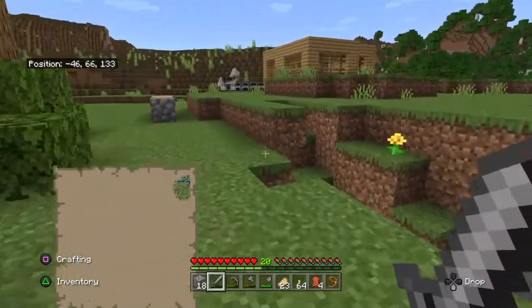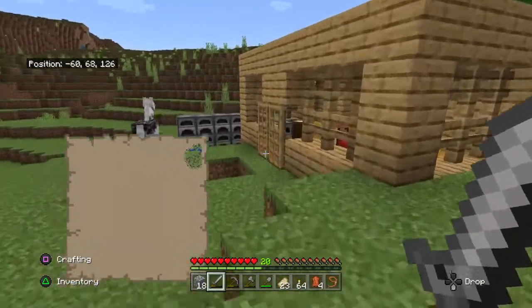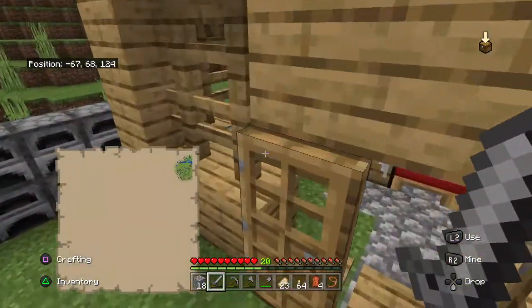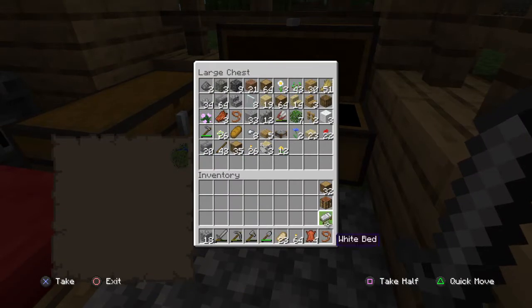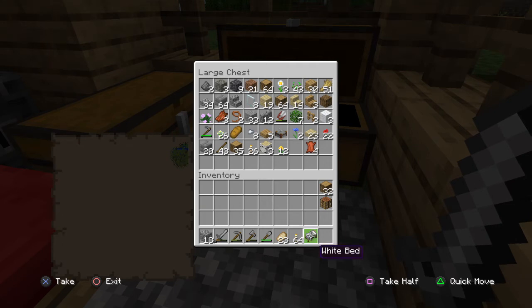Welcome to today's fast cave video. I recommend you get about a stack of iron, maybe one or two other things, but you want plenty of iron. First of all, bring at least a stack of torches — that is essential. You actually should bring some extra, so bring lots of torches.